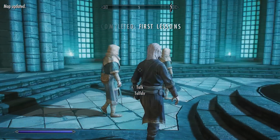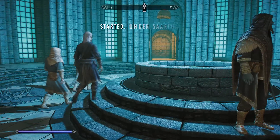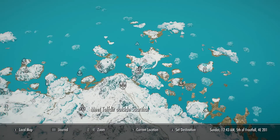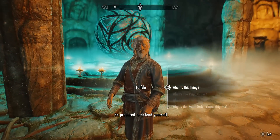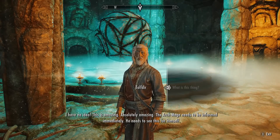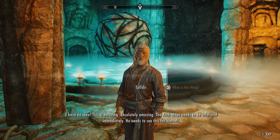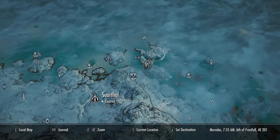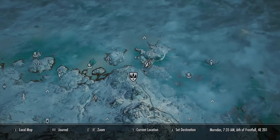The next quest is called Under Saarthal. You can find Saarthal just here on the map, southwest from the College of Winterhold. This quest is very easy - the game pretty much holds your hand through the entire dungeon. Upon completion, you'll find a mysterious artifact and then you'll be sent back to the college to speak with the Archmage himself. So now we fast travel back to the college.